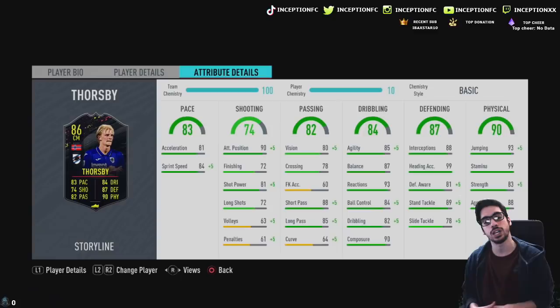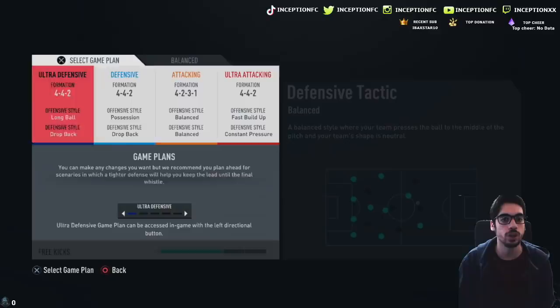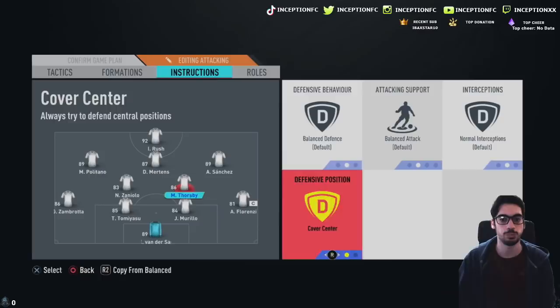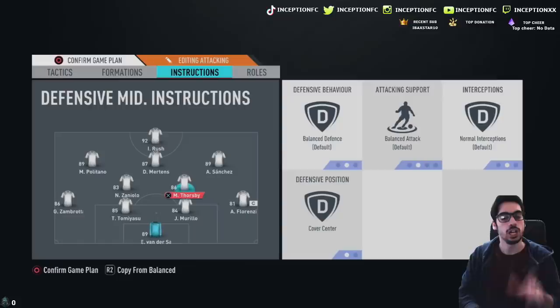Defensive stats with the plus-fives in defensive awareness, standing tackle, and sliding tackle — we can test him out really nicely defensively to see how he moves around the pitch, and he has great physical presence. It's going to be very interesting to trial this card. I do think he is the best option out of the three. We'll be set up in a 4-2-3-1 on balanced instructions to test his stamina, positioning, and how he defends around the semi-circle area of the 18-yard box.